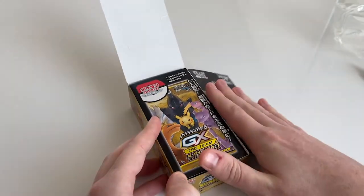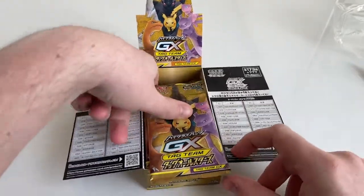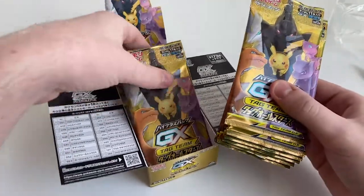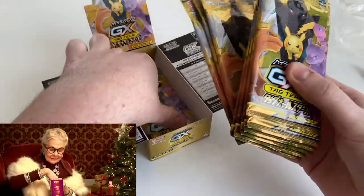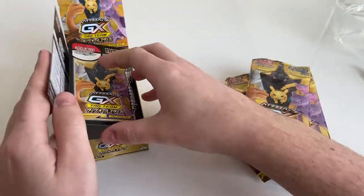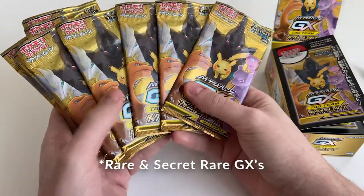I don't know what any of these little symbols on the sides mean. Is that just all the Pokémon that are in the set? Yeah, that's a checklist — it's like when you get a tin of Quality Street. I'd suggest that's a checklist of all the Vs and V-Maxes you can get in the set.